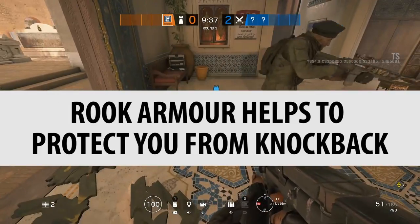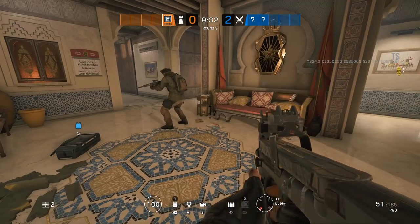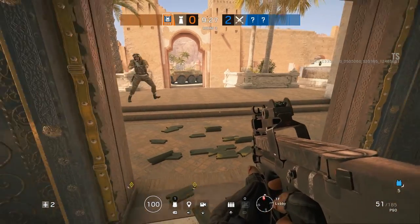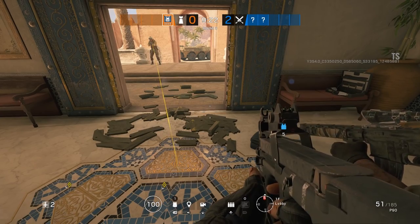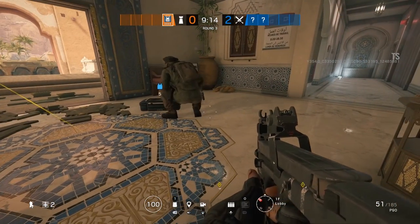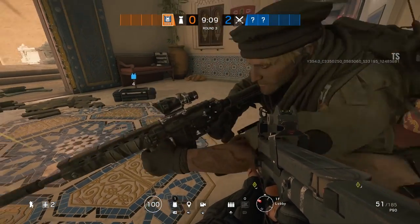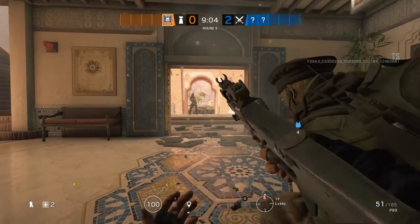Rook armor helps to protect you from knockbacks. I was curious if Rook armor might help you get up faster — like if it kind of protects you from the shock so you can recover quicker. Here's an example of Maverick and Rook, and I also wanted to test different armor values to see if quicker operators could get up faster. But it does seem like they both get up at the same time. Grief Drums confirmed they looked to be exactly the same time, even after Maverick picked up Rook armor. So that is busted.